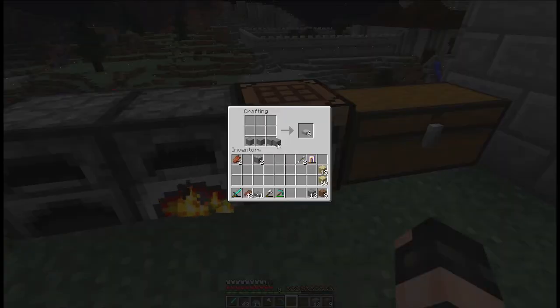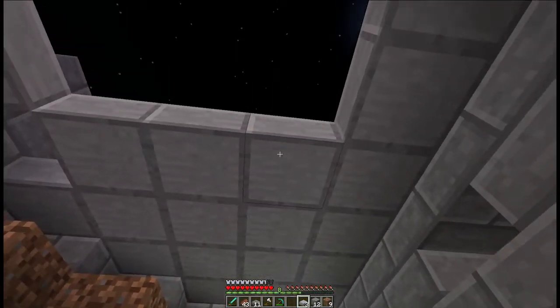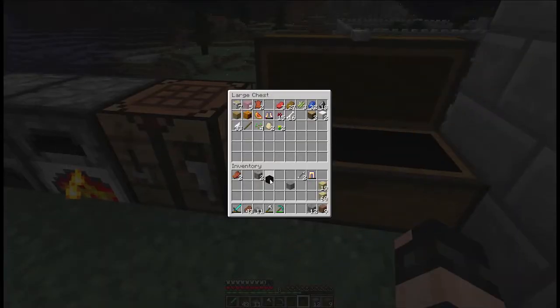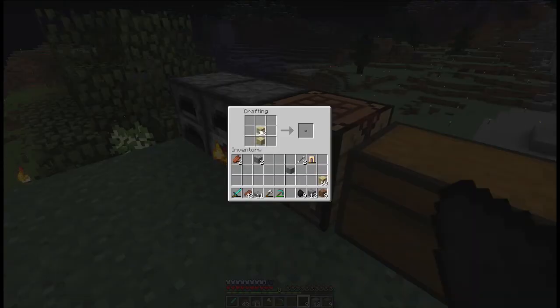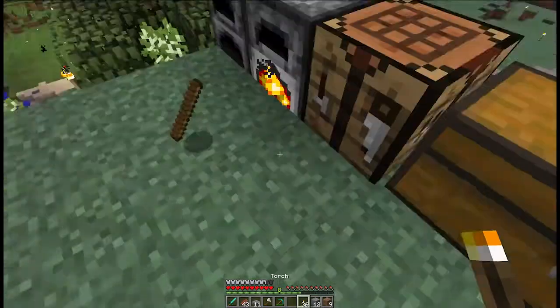Well, we can at least make six more of these. Need to make more of these first. And I need torches — am I out of torches? Completely out of torches. We have a block of coal, so let's use that. And we have tons of birch. Let's do this, get ourselves some torches.